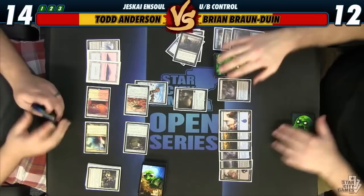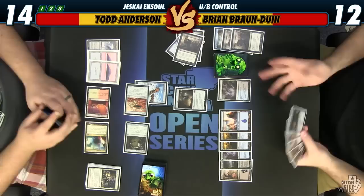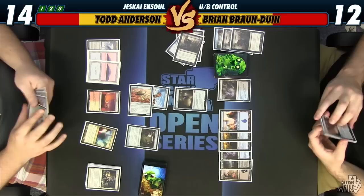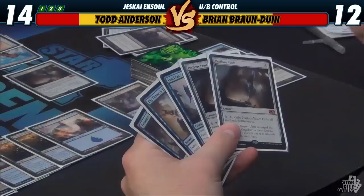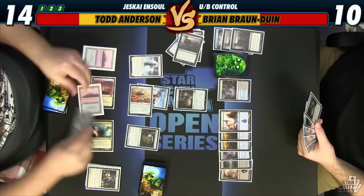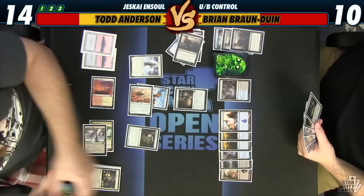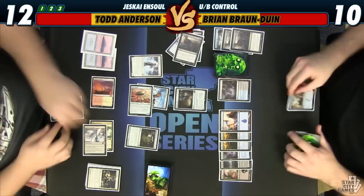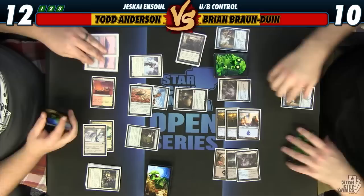Untap, draw. We'll pass the turn. I will attack for two — two to ten? Yep. I'll play Heliod's Pilgrim for the red. I'm going to 12. We got another Ensoul, sure go. Do you have two Ensouls in your hand? Yep. And I know you still have one more of those things. I will end of turn Dig, leaving one up. How many cards do you have now? Four. Counter it. You're up. Two Ensouls — draw.